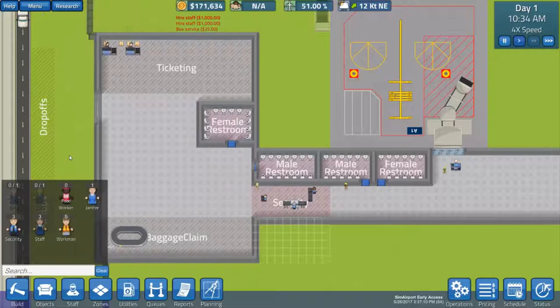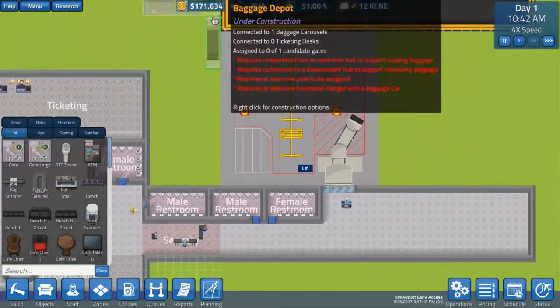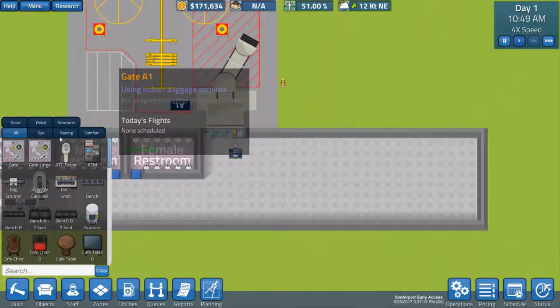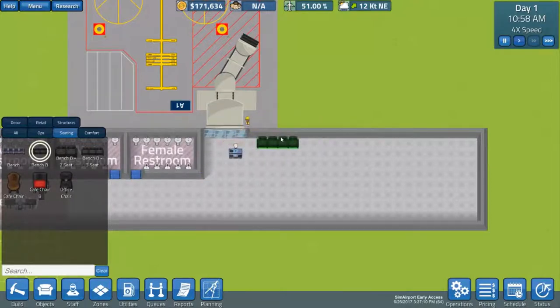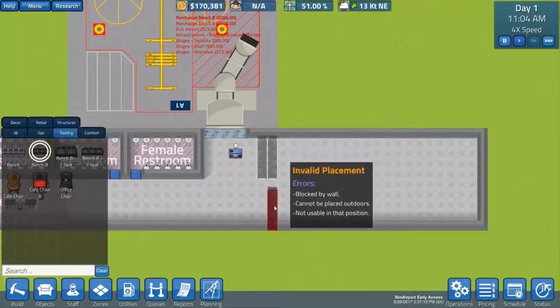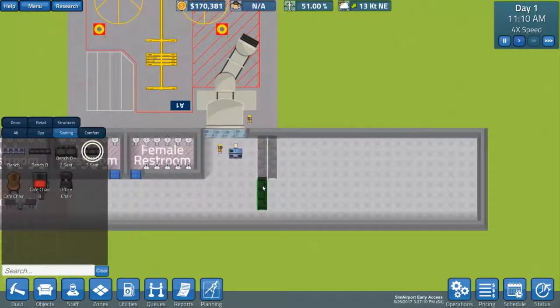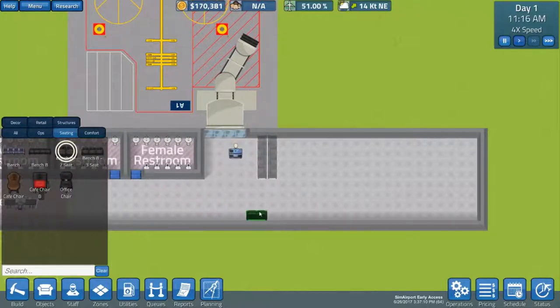One thing I probably should do is make this area over here much bigger. One thing we really hate about airports is that security is always so constrained. We'll probably start trying to make sure we can get security sorted. The staff is over here. Maybe what we'll do in the meantime while we're waiting for things to get set up is put in some kind of relaxing area — maybe a bench. Let's not make it too comfortable — it's the airport after all.